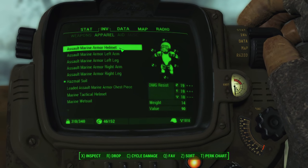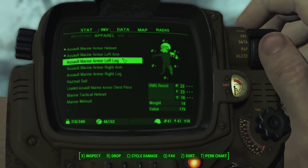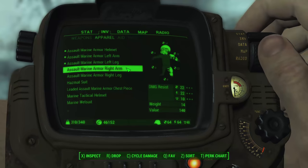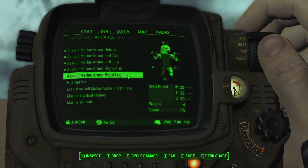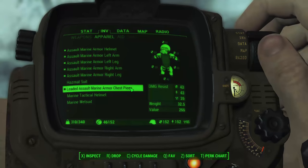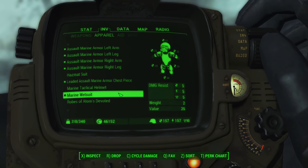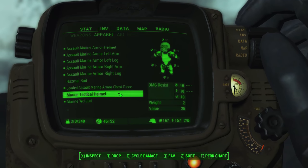Now you've got the full marine armor set. This offers 157 ballistic and energy resistance and around 90 radiation resistance when you first get it, and it can be upgraded. When you compare this to heavy combat armor from the vanilla game, that only gets you up to around 111 resistance in both categories and no radiation resistance. So this is clearly far and away the best armor outside of power armor available.